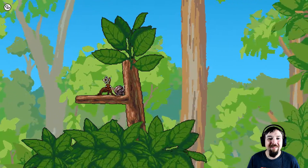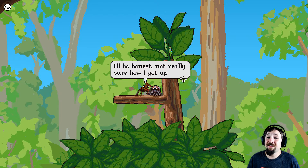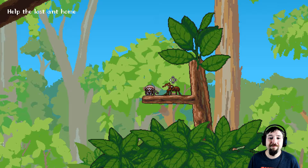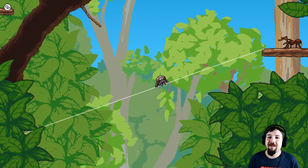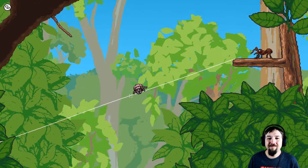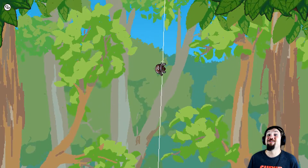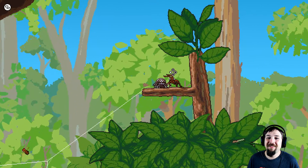An ant. Finally, a friendly face. 'I'll be honest, not really sure how I got up here. Could you help me get back to the nest? I know it's on the ground somewhere.' Sure, let's go. Are you coming? Dude — actually, I can do that? That's fucking awesome. Are you coming? Come on. I'm going down now.